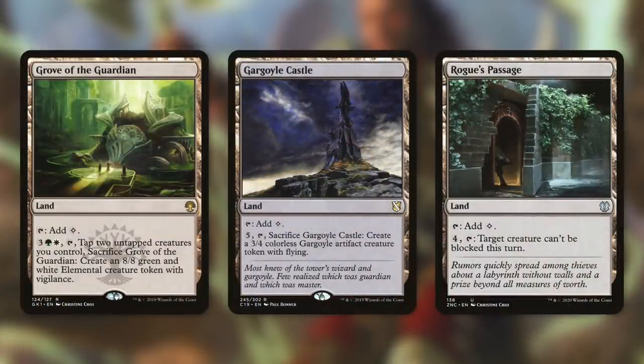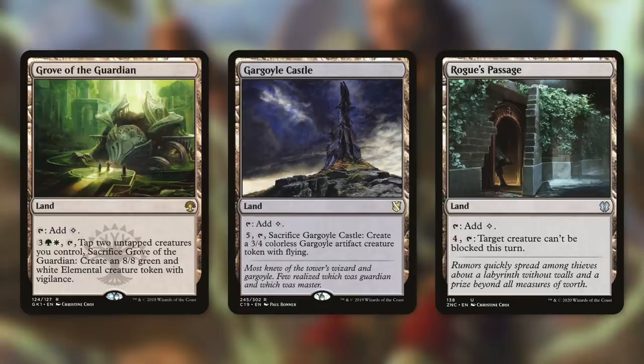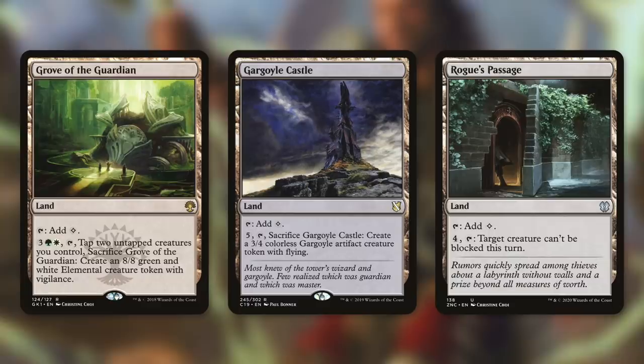Some lands also help us out. Grove of the Guardian — pay three green, white, tap it, and tap two untapped creatures you control, then sacrifice it to create an 8/8 green and white elemental creature token with Vigilance. With populate effects we can get more copies, and if it hits the graveyard, land reclamation gets it back. Gargoyle Castle can sacrifice itself for five and a tap to create a 3/4 colorless gargoyle artifact creature token with flying. And Rogue's Passage lets you pay four and tap it so target creature can't be blocked this turn — great for getting our commander or a huge creature through.